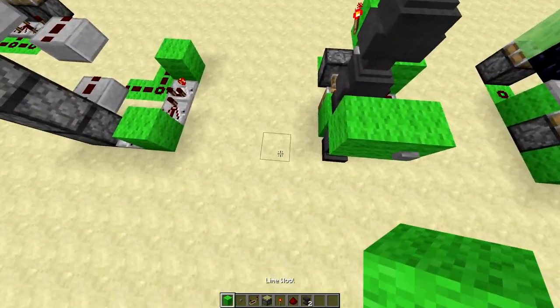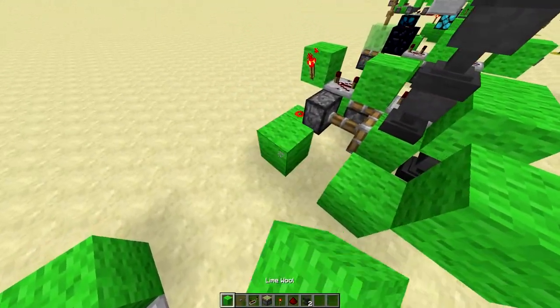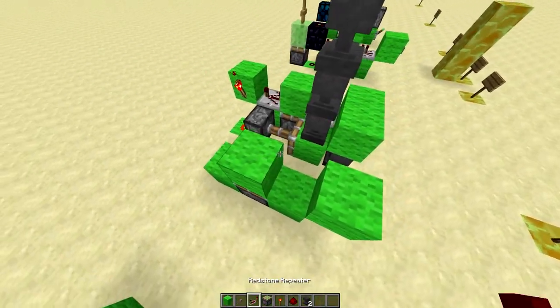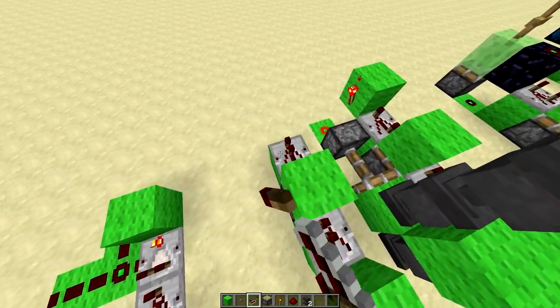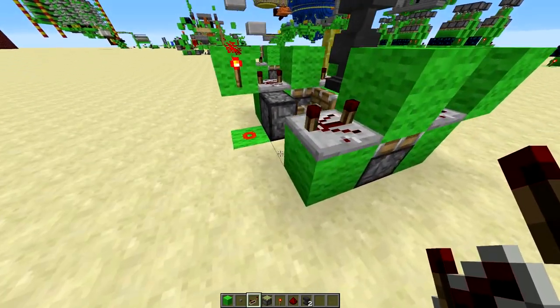So, let's just go ahead and build this real quick. You're going to want to start with a button right here, and then that's going to go to a pulse generator. You're just going to have a single repeater leading in, and then you're going to want the repeater leading out to be on four ticks to make the pulse long enough for the anvil to drop and come down.